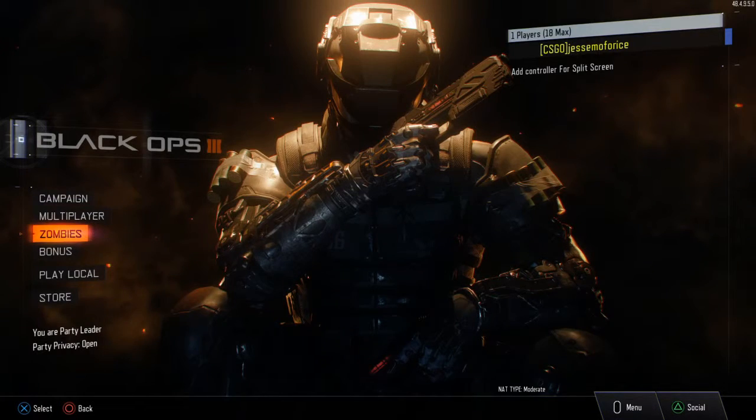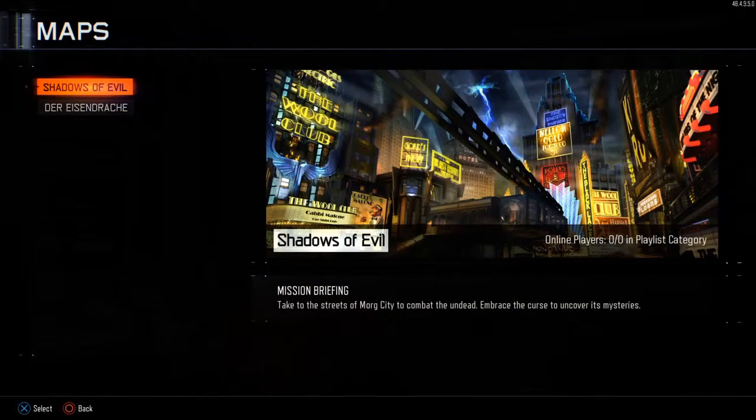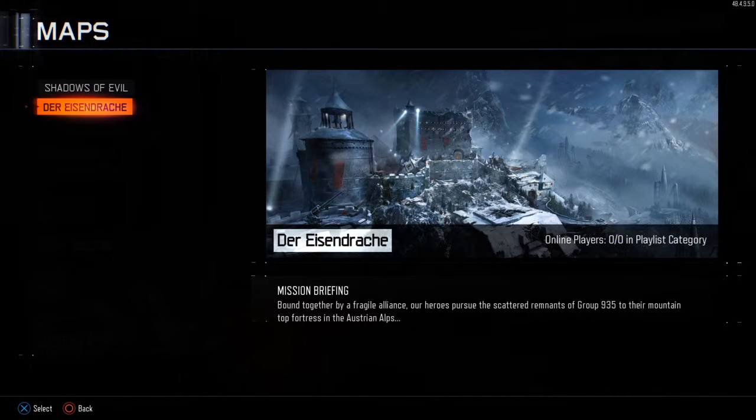Of course, you also get the new Zombies map, called Der Eisendrache. It's pretty cool and we'll take a look at that at the end of the video. I know a lot of people like zombies, so if you want to jump straight to it, you can click the annotation on screen. Just know this is really an overview — I'm not going to go in-depth trying to find all the map secrets and little things that zombies is known for. I'm just going to show you an overview of the map, maybe the first few areas and do a few rounds.